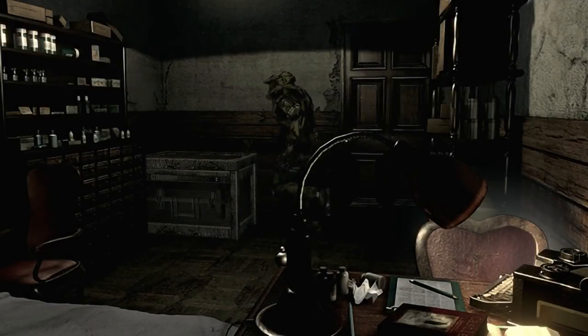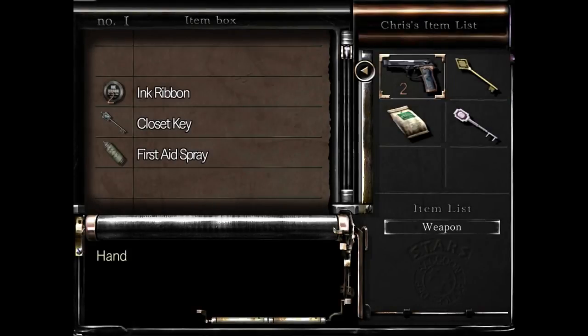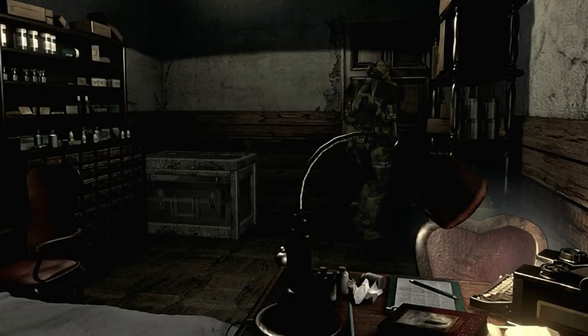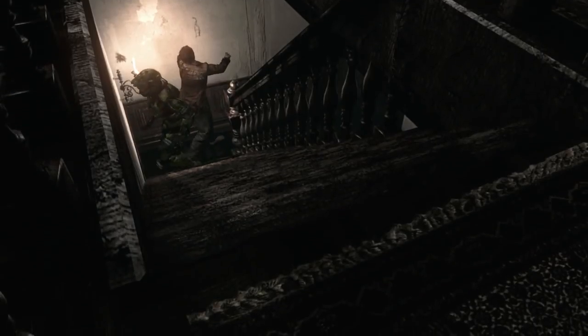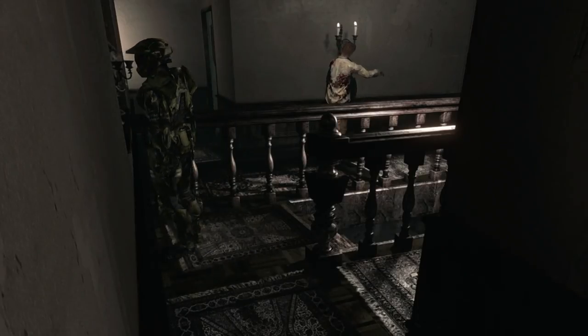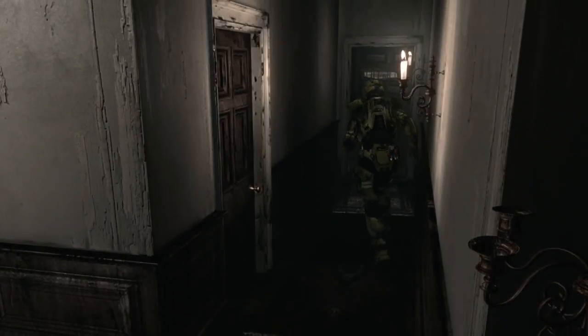Head out of this door. I put the handgun away for the moment — I don't think there's anything we need to shoot right now. The golden key is the only one that can unlock doors and we still need that one. Head back up the stairs past this zombie, then go this way now that we've got the imitation key, back into the hallway with the crimson head.